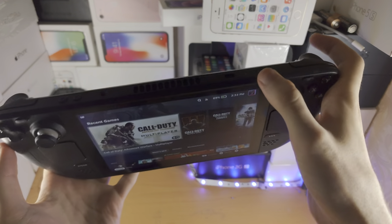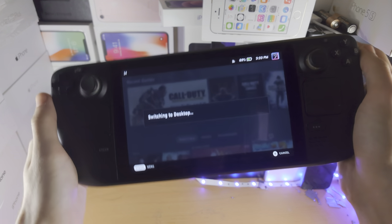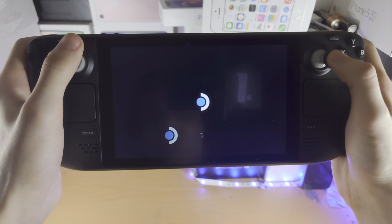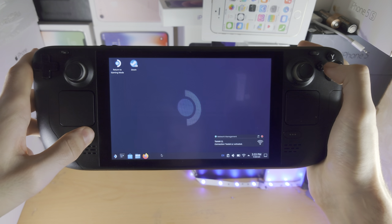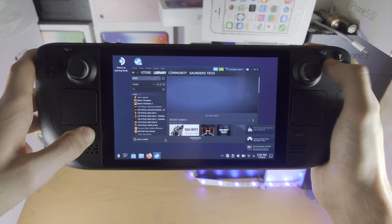So we're going to long press the power button and then switch to desktop mode. In desktop mode the keyboard should show up. Earlier it was not showing up, so I'm going to long press Steam, click on X, and try that one more time.